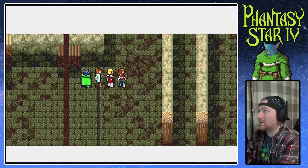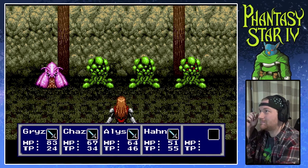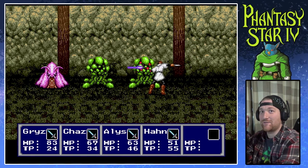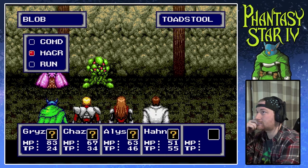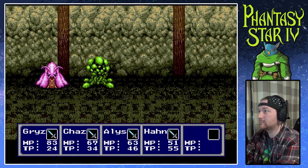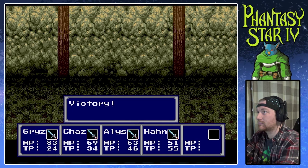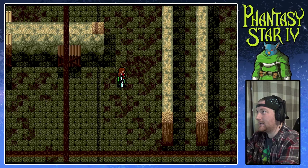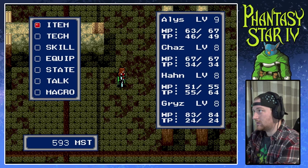I think there's an item over here if I'm not mistaken. Alright, everyone bum rush! The tables are turned — now it's one little blob and three fungi. Han leveled up again. Cool. Alright, let's see how everyone looks right now. Alice is fine, Chaz is cool. Everyone's okay.